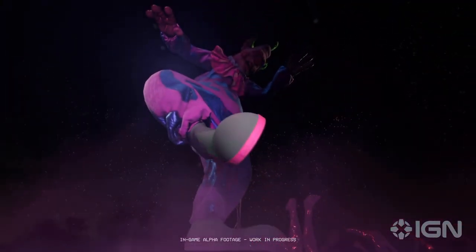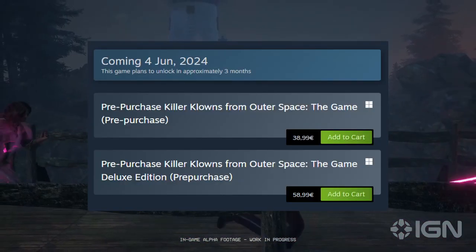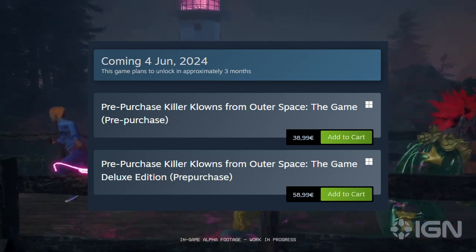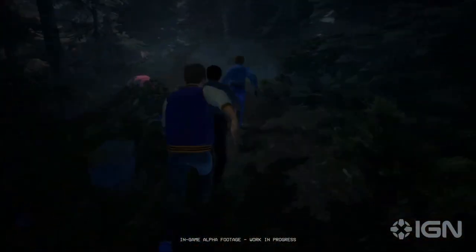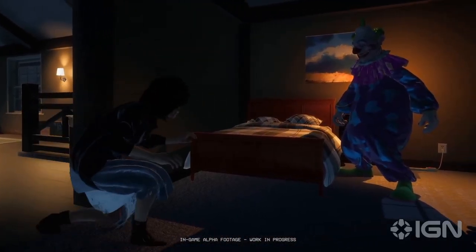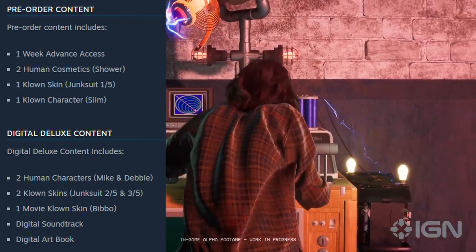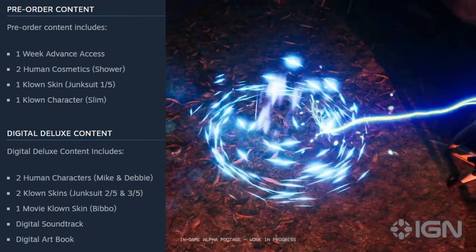You can pre-order Killer Clowns from Outer Space right now. The base game will be at $38.99 and the deluxe edition will be at $58.99. Both of those editions are digital only. By pre-ordering the base game, you will get one week advanced access, so you can play the game one week before release.